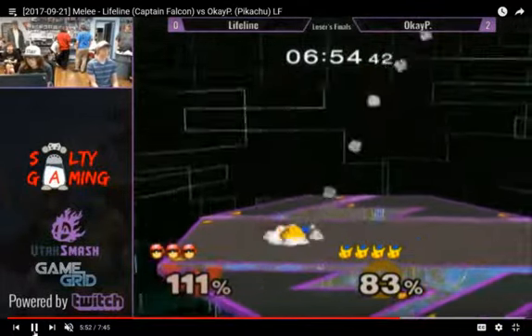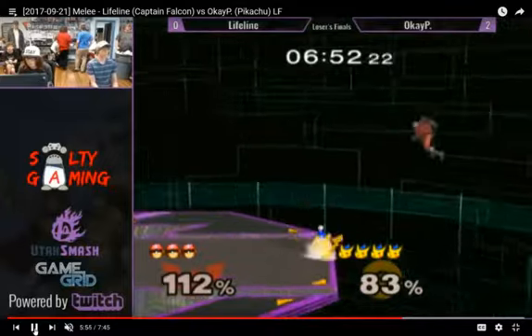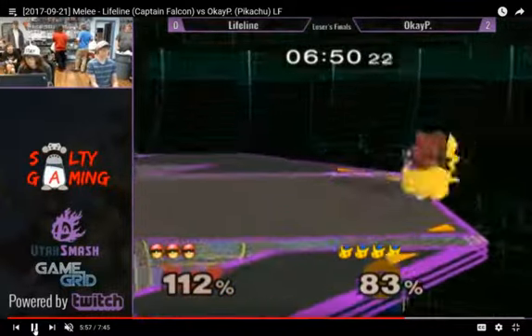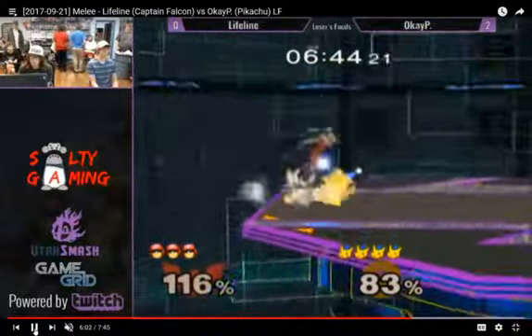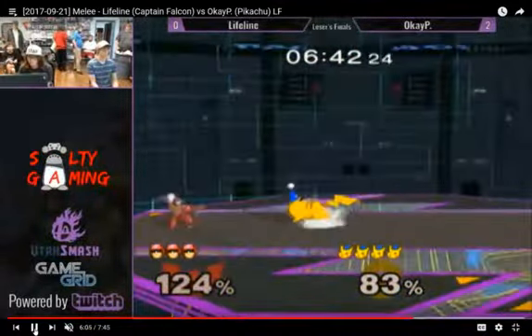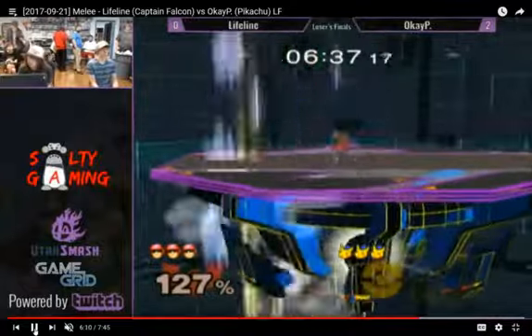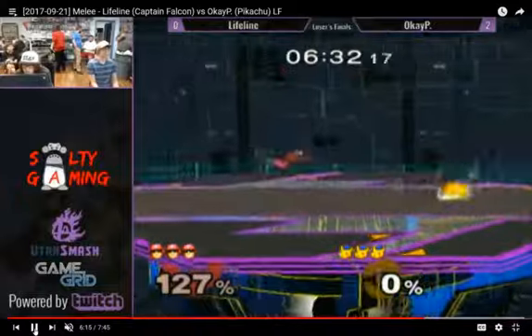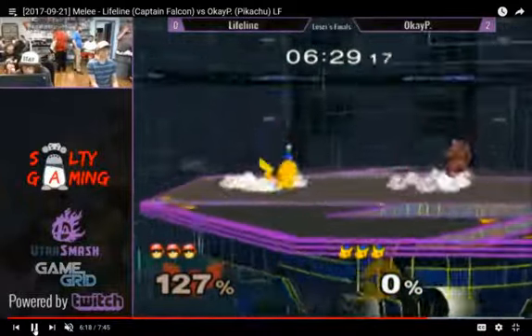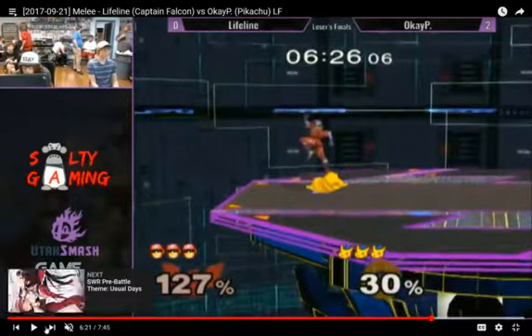Help smash. He DI'd — I don't know if that was just really good DI or by chance, but he DI'd really well there. Goes for the stomp, which I respect, but didn't work out. That'll be up smash — he misses the jump cancel, misses the angle. Falcon is moving, dude. Gets the stomp — I'm assuming he was reading a roll-in, and that's why he jumped that way.